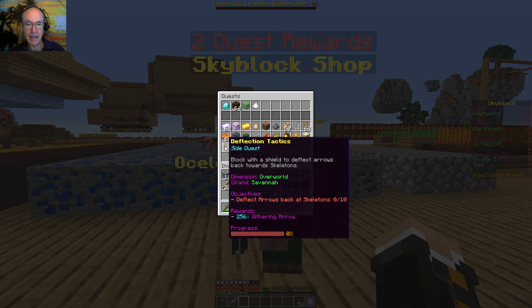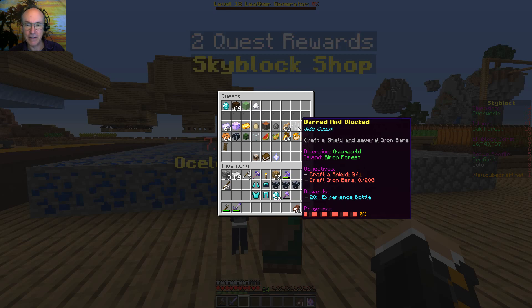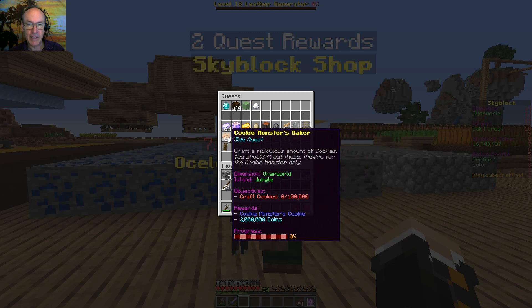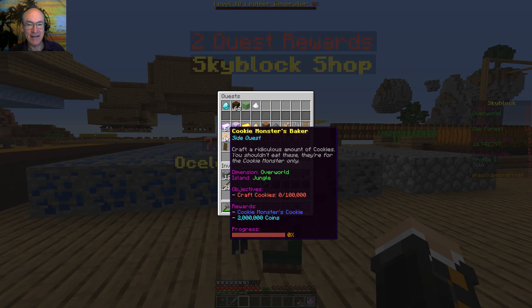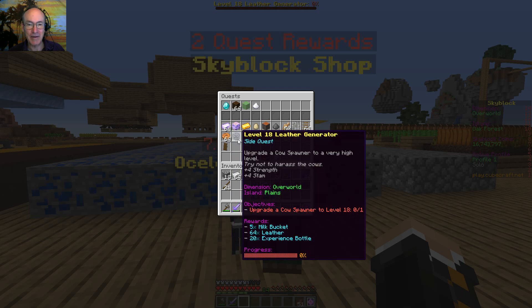Deflect arrows back — block with a shield. But what are withering arrows? I haven't even made a shield yet. And there's another one: craft a hundred thousand cookies and you get two million coins. Yeah, you're going to have to leave that one open for a while — I don't think I really want to make a hundred thousand cookies. That's probably not something I'm interested in doing.